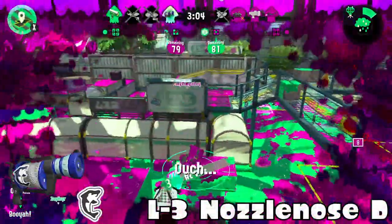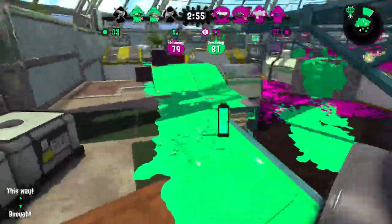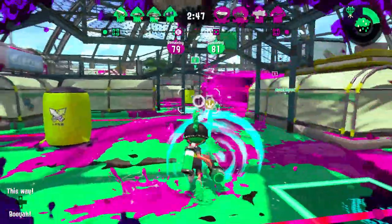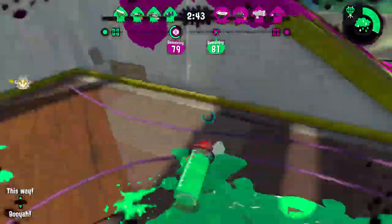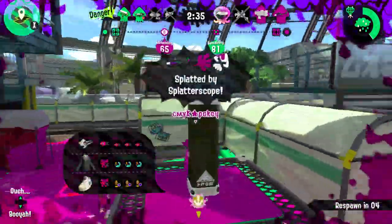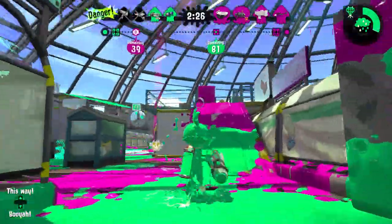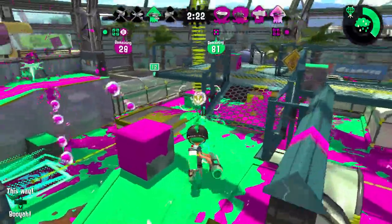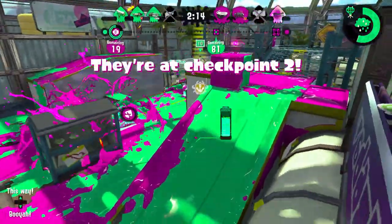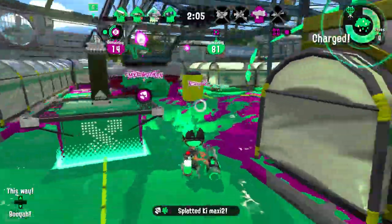Next I have the L3 Nozzlenose D — probably the best Inkjet weapon in the game. With just one pure of Main Power Up it does around 33 damage, paints really efficiently, is really fast, has range, and has Burst Bomb to pair with its mobility. That's kind of ridiculous. It has Inkjet, and everyone can aim at that, but the main weapon and sub weapon are so good. Inkjet and Burst Bomb is like a mobility kit, so giving it a mobility-type special is really good.